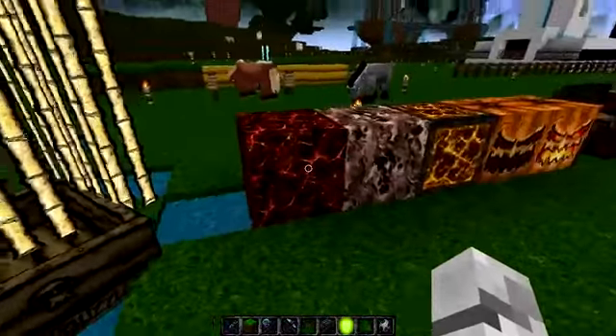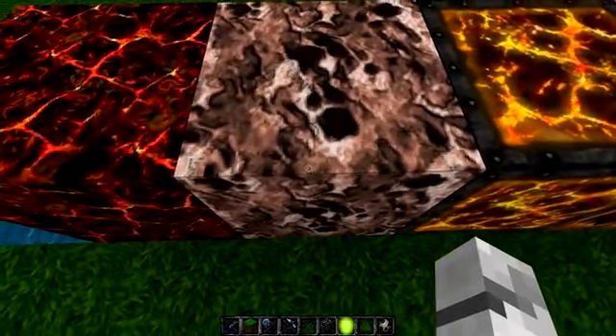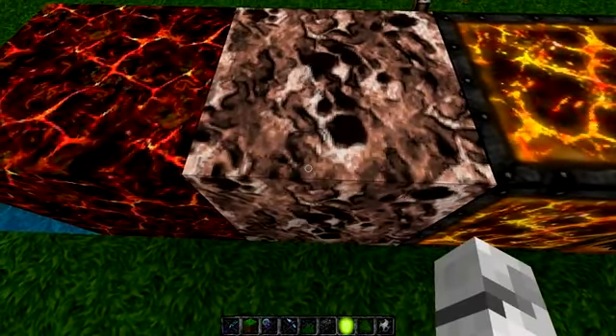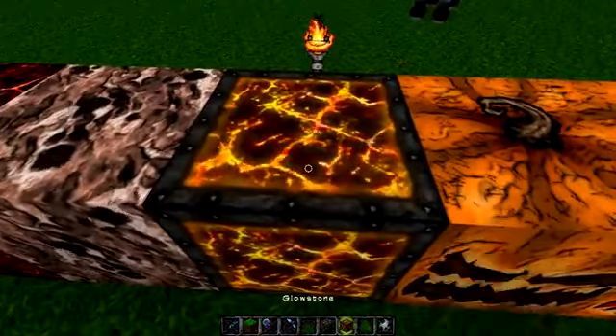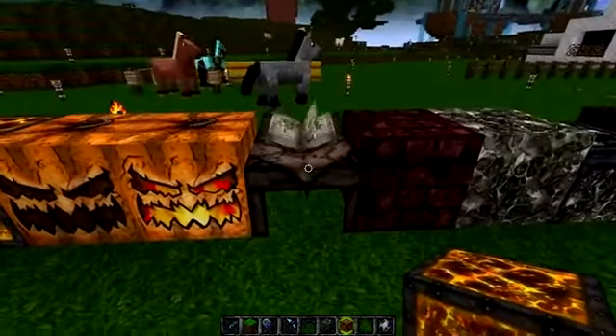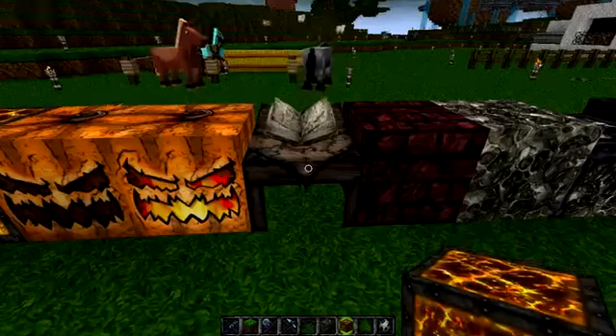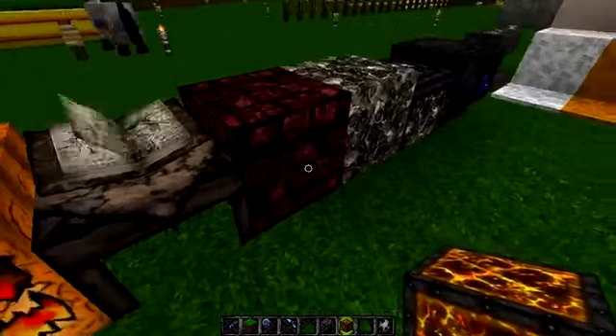We have sugar cane and netherrack. Look at that soul sand — animated soul sand. And the glowstone is animated as well. We have pumpkin and jack-o-lantern. We have an enchantment table that sort of looks like an old table — I like that, it goes well with the theme.